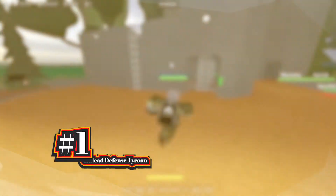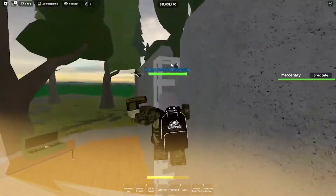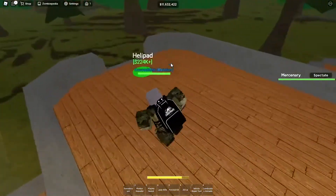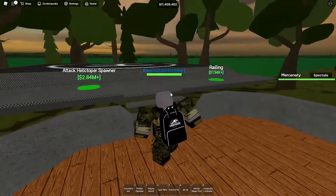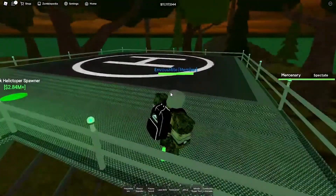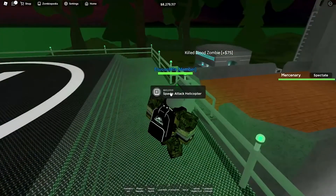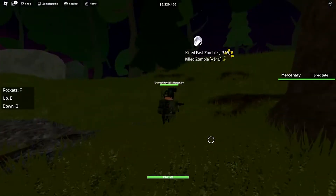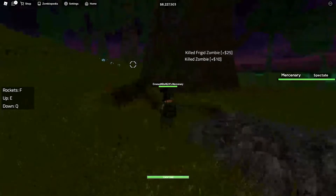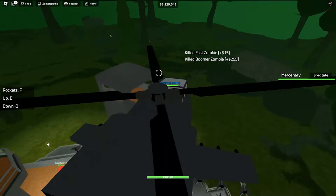Starting off with the first open world game we have on this list is Undead Defense Tycoon. Just by reading the name of the game alone, you may already tell what this game is. Undead Defense Tycoon is a tycoon zombie game where you get to build your own base and fight against numerous waves of zombies. You might be wondering how this tycoon game is an open world Roblox game — well, Undead Defense Tycoon also has an open world that you can explore. You can get out of your base and run around the map as long as you want. The game also features vehicles such as tanks, trucks, ATVs, and helicopters. This allows players to explore the map and also go to other players' bases and team up to fight zombies.